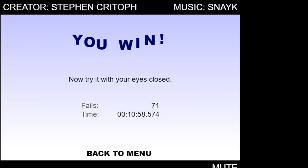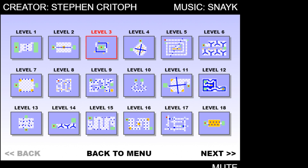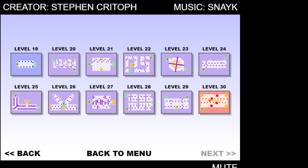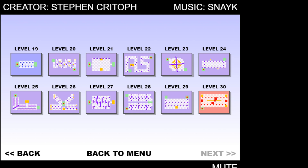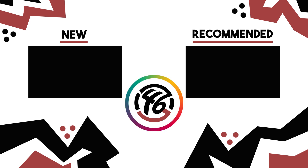You win — now try it with your eyes closed. Fail 71. Time: about 10 minutes guys. Back to the main menu — that was amazing. Level select — check it out guys, we beat every single level. There it is guys — the World's Hardest Game, beaten, using the Azure 4-6 modding methodology. Thanks a lot for watching guys, see you in the next episode.